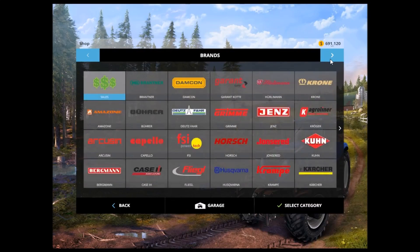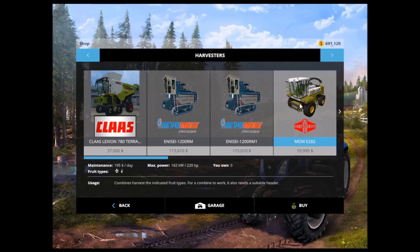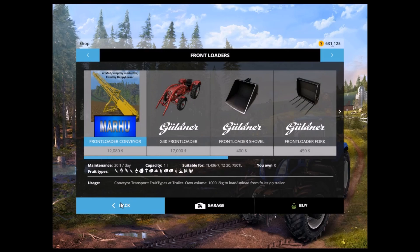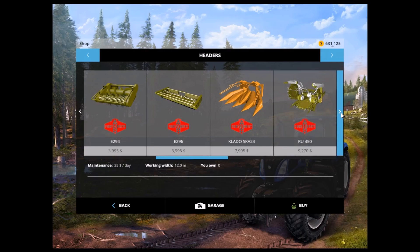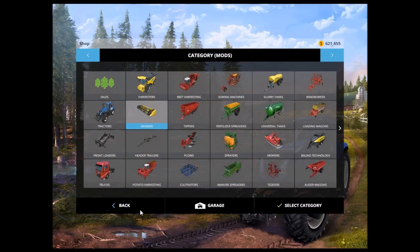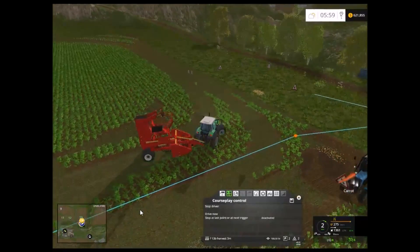So we're going to go here to the shop and we're going to get the Fort Chrit harvester. Maybe that's how you say it. It is only $60,000 - a lot cheaper than the in-game Krone. So we're going to grab it. We're going to go to headers. The header is only 4.5 meters. I think the Krone is like 12 or 11 meters. That would be nice, but that's a half a million dollar setup and we're being cheap. We need all the money we can get.